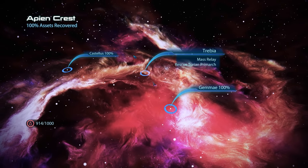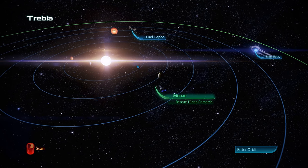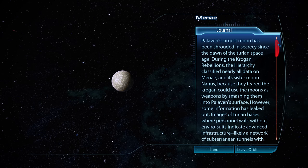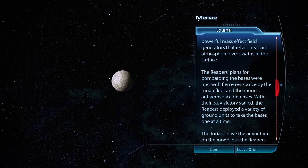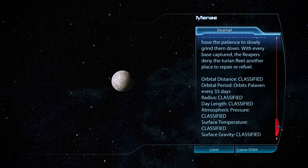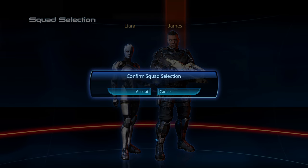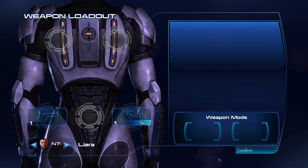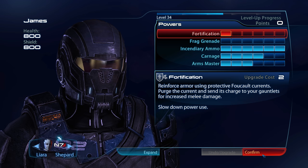With all assets in the Apian Crest recovered, we can begin today's mission, bringing us close to — but not onto — the Turian homeworld. Instead, we're landing on Palaven's largest moon. Our mission is not to drive back the Reapers but to rescue the Turian Primarch, who will hold a war summit — currently our best hope to unite the galaxy's races against the Reapers. Squad-wise we have no choice but to pick Liara and James, with the same loadout as last episode: just a pistol and a sniper rifle. No level up since the last mission, so we jump straight into the action.